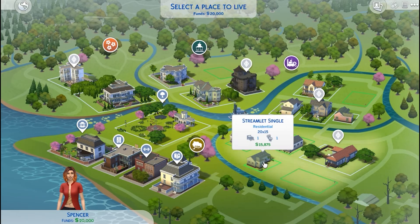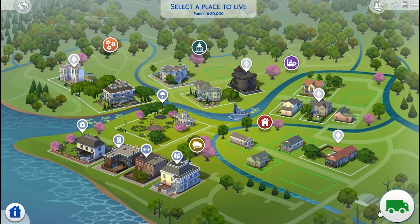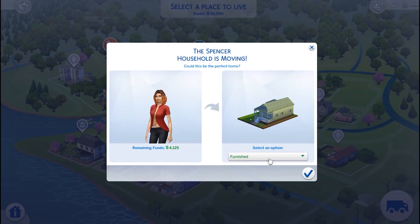So we're going to go ahead and choose this little Streamlet Single down here. And then once you click on it, you can click on the moving truck down in the bottom right corner. And then we have a couple more options: we can get it furnished, unfurnished, or we can bulldoze the lot.